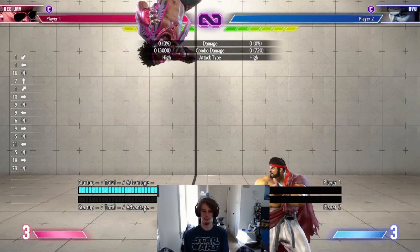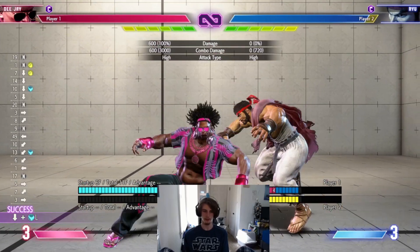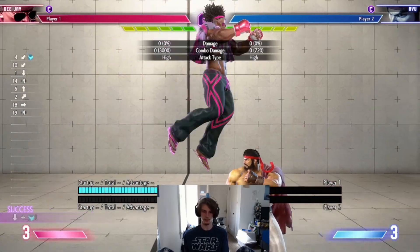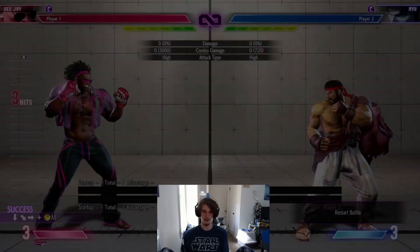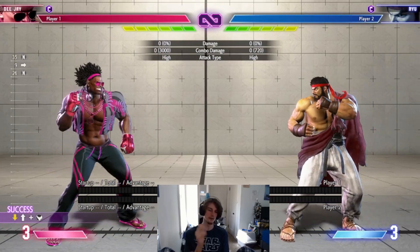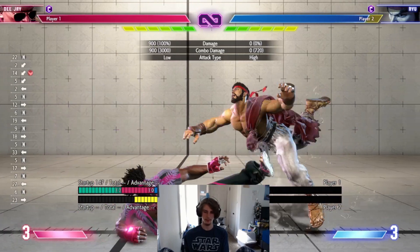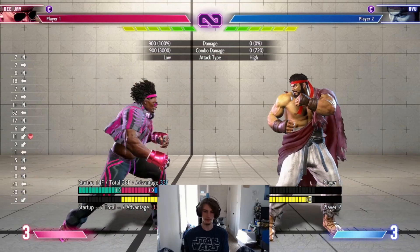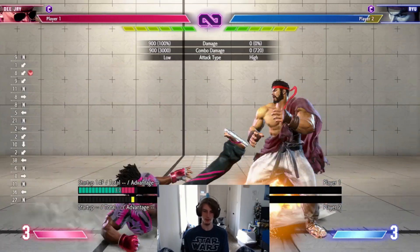Jump normals: he's obviously got that unique attack — crouching light kick in the air — combos into crouching medium punch, which is really good because you can get your entire kit off of this. Just cool if you want, Sovac kick if you want, flash kicks if you want. He's got it all. He also has crouching heavy kick — fantastic slide normal. You're gonna love this normal, it's gonna punish everything. They do crouching light kick over there, you're gonna hit the show.